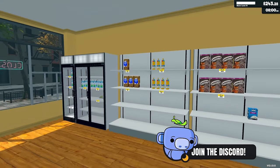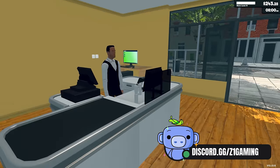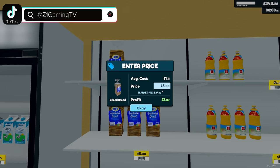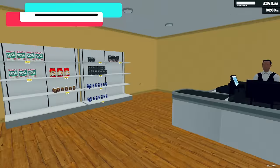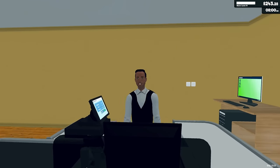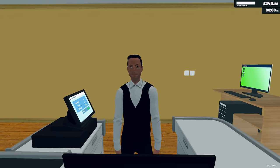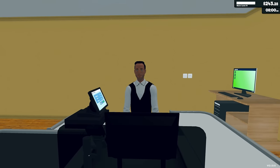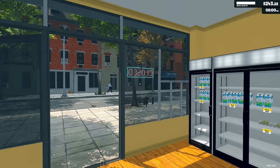Now that we actually have a cashier, we're gonna put our prices at market price or slightly above — like plus 15 or plus 20 cents on everything. Because guess what, I don't have to deal with change anymore! This cashier is about to have a harder life counting out those pennies.